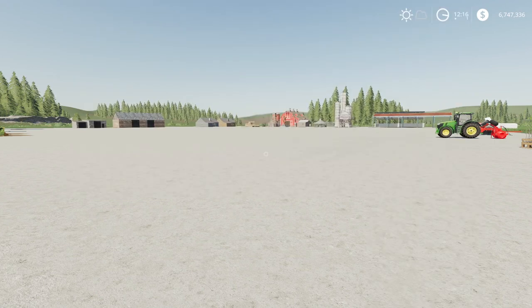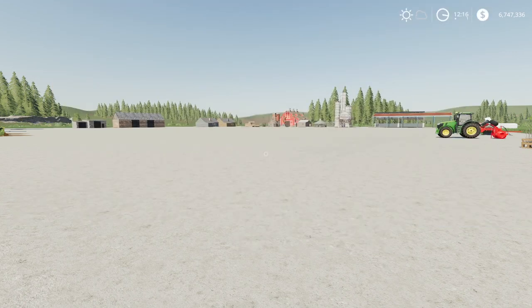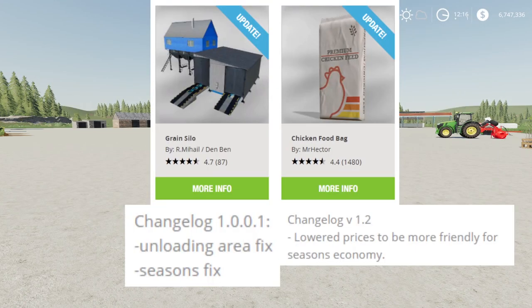Moving on, we have updates to the Roadrunner Plus by Mantrid — no changelog listed here because it was an absolutely massive changelog, so go look that up in the mod hub. Then we have the Cow Shed by SN Modding, the Big Horse Stable by SN Modding, Polish Buildings by Casper, an update to the Grain Style by R. Mahal and Den Ben, and an update to the Chicken Food Bag by Mr. Hector.